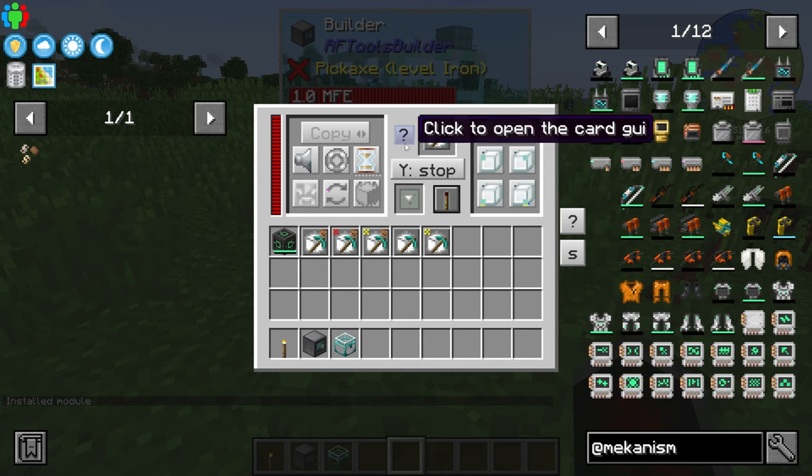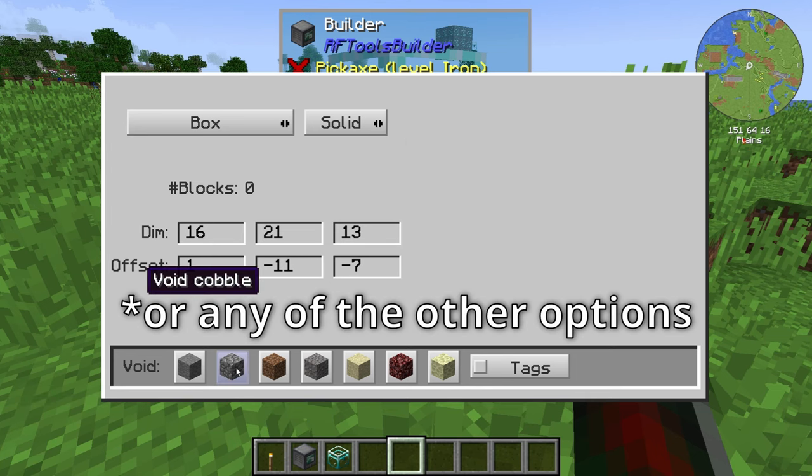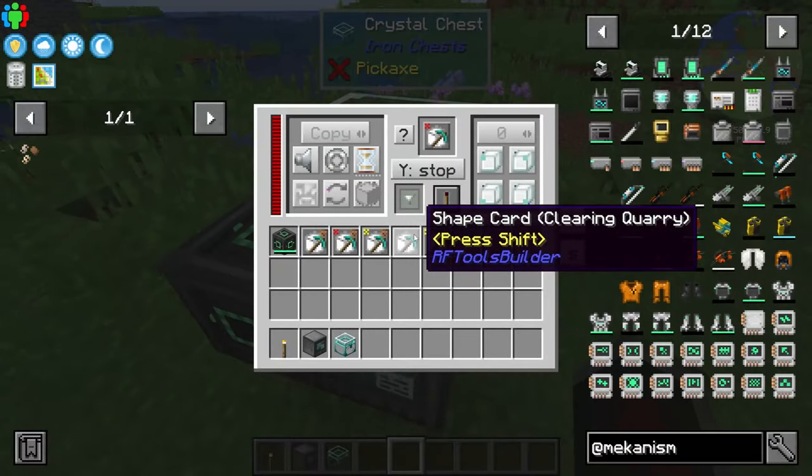Next, click on this little GUI and a little question mark. You can decide whether you want to collect cobblestone — if you've got too much cobble, you can delete it, which means it will be mined but just won't be put into the chest; it will be voided immediately. That's basically how that works.